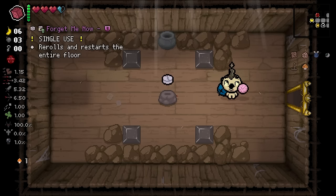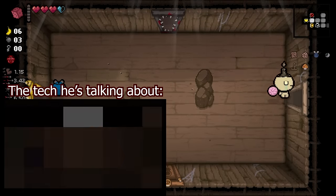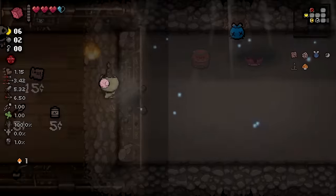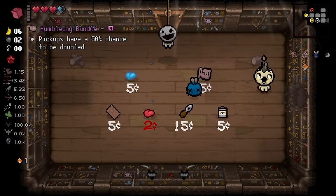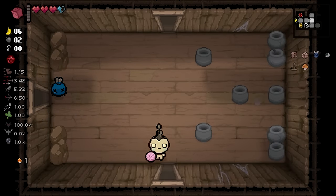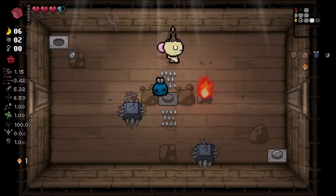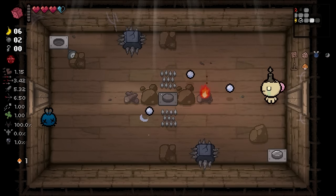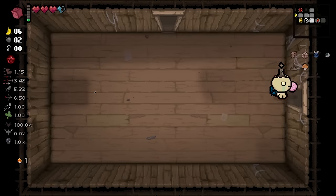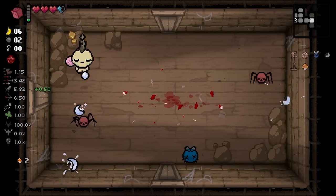We can get in the shop without using the key actually. Humbling Bundle! We gotta get our hands on that. We already have Contract from Below — Contract from Below plus Humbling Bundle? Oh my god, we'll be rolling in consumables. That'll be insane. Will this turn into a mushroom if I leave and come back? Yes it will! So it's a little bit buggy, but that's fine. For your information, you just need to leave and re-enter a room to get the mushrooms to spawn.